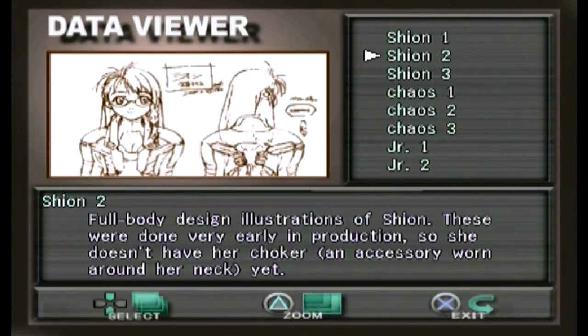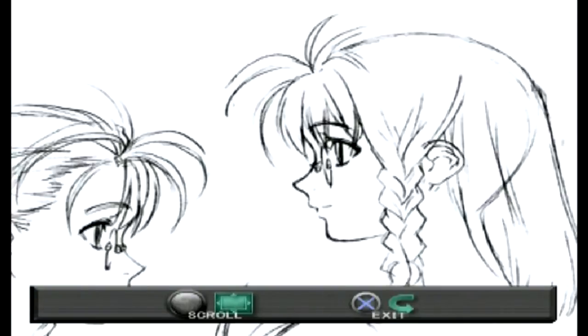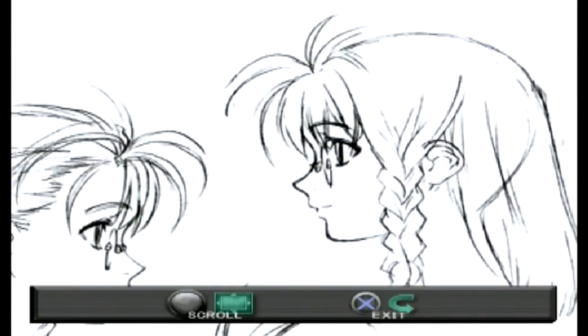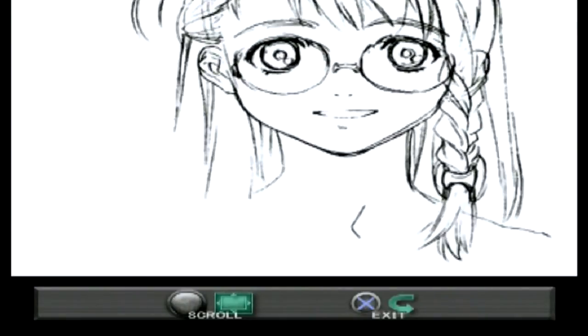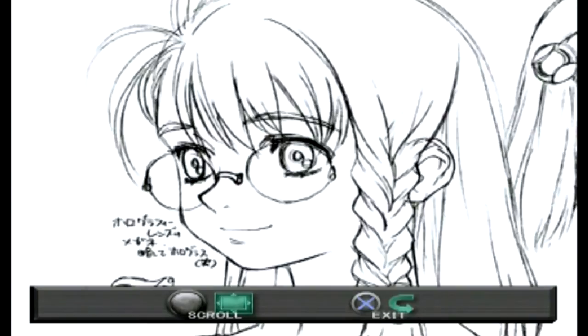I won't bother reading the Japanese text. In this picture she doesn't have her choker. We have all of Shion's facial expressions here — she always had the eyeglasses, which doesn't surprise me. Here I can go left to right a bit, so we can take a look at everything they had designed from the beginning, and there's the artist's signature.